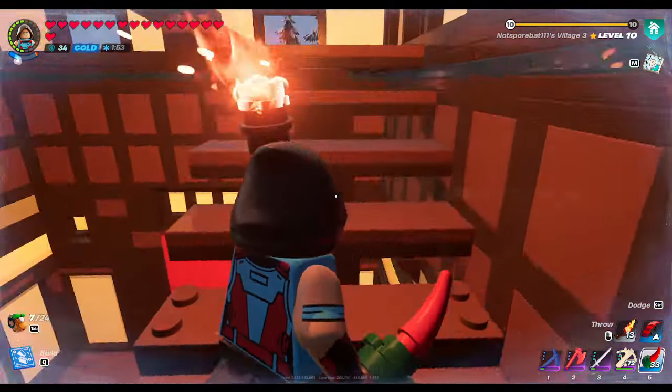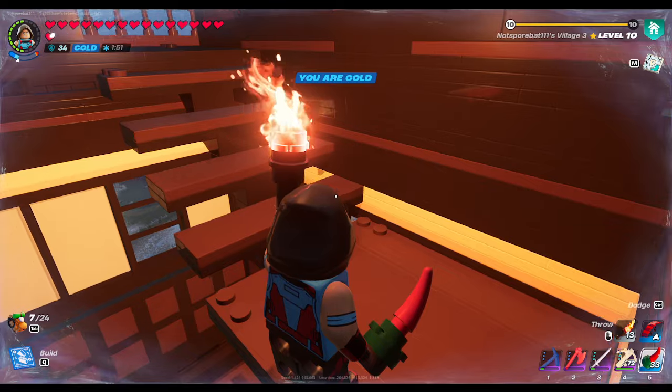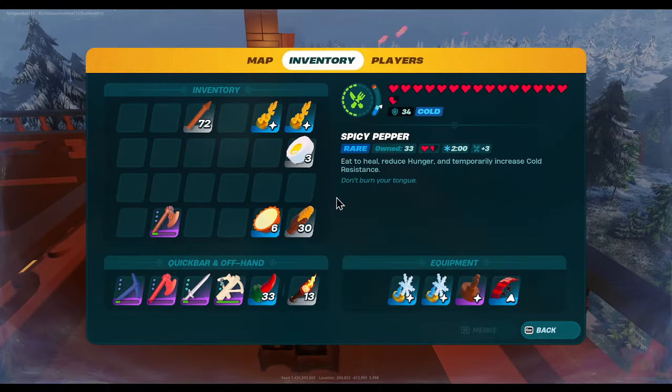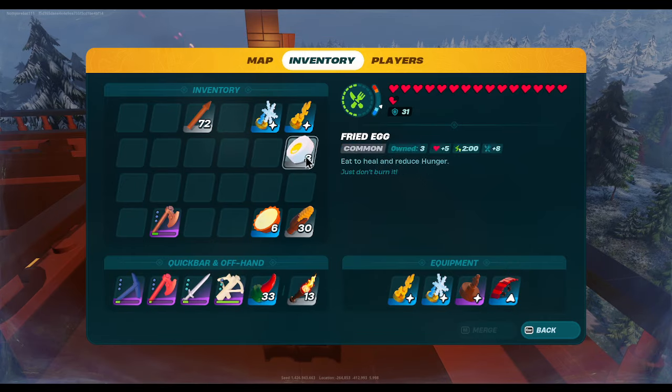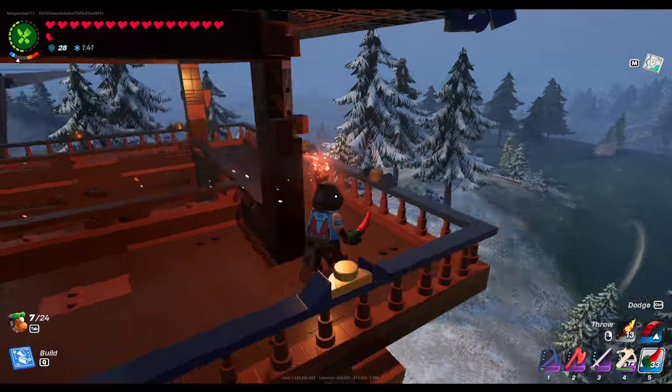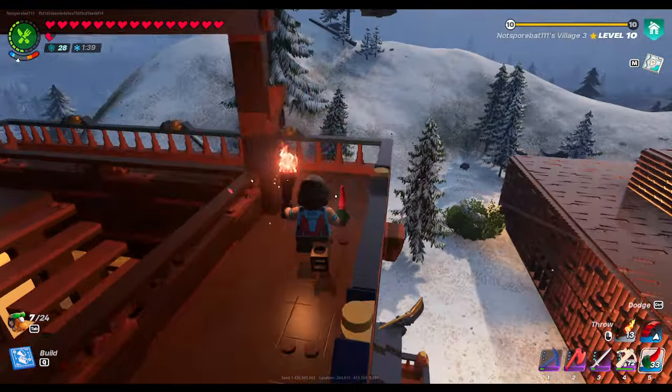Let's go upstairs. I think we're still cold though, even after we ate the spicy pepper. Maybe we got to put these on — ah, that'd be the smart thing. There we go. Then we get an upper balcony here — cool.